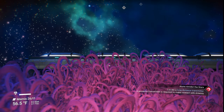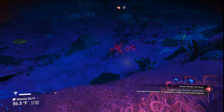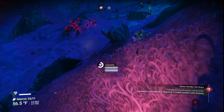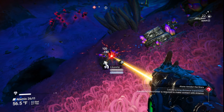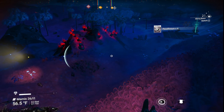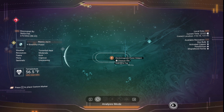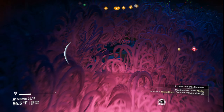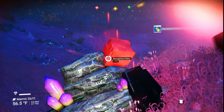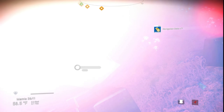Once you have a teleporter set up and power coming in, you're gonna want to go to the space station. We're gonna go get this navigational data to sell. This is only a sea glass electromagnetic site so it's not gonna produce too much power, but I didn't do the trick for how many extractors yet.